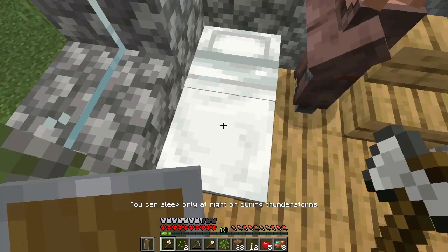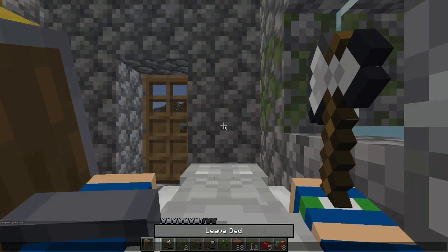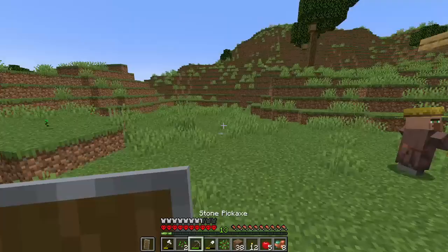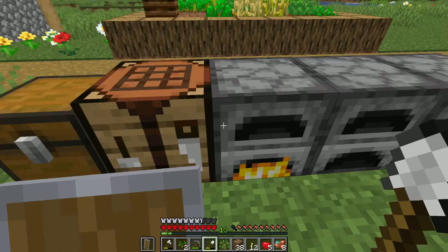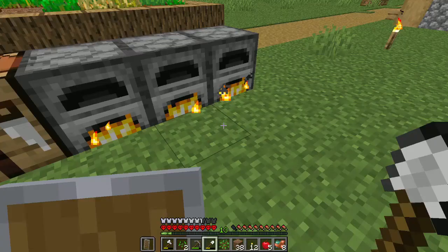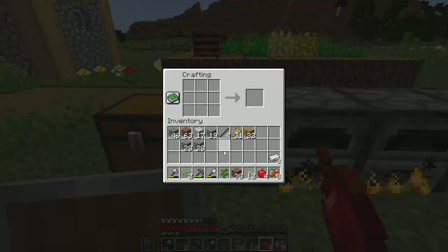Let's just box that off. Come on, I want to go to bed — there we go, turn it into daytime. Let's go ahead and smelt this iron we got: one, two, three — we just need three pieces. This is a nice little base. Go ahead and make an iron pickaxe.